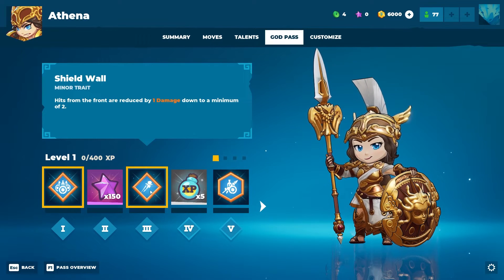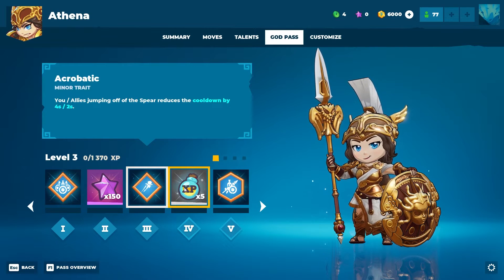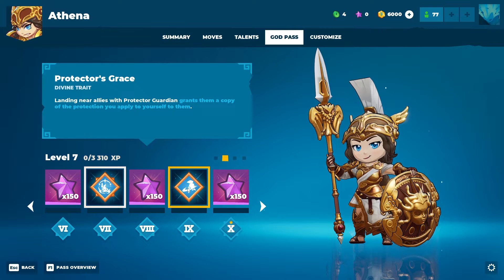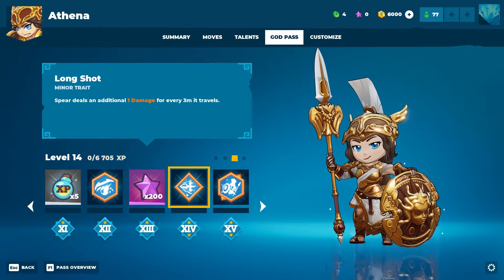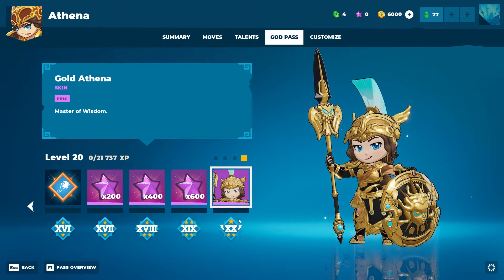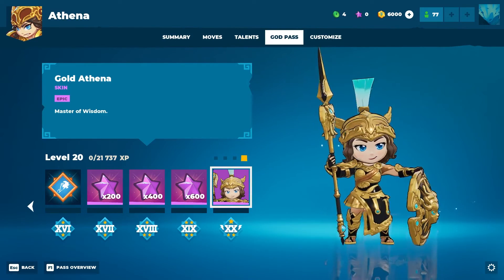God Pass for Athena: Shield Wall, stars, Acrobatic, XP Boosters, Guarded Stance, extra stars, Protector's Grace, more stars, Aerial Ace, even more stars, experience, Sharpened Sight, Longshot, Athena's Wisdom, Spring in Your Step, more stars, and finally the Gold Athena Skin. Each of them gets a gold skin at the end — I like the gold skins, they look amazing. Visually they are quite stunning.